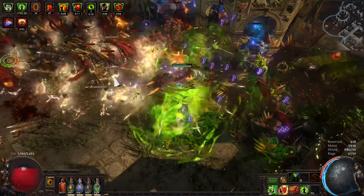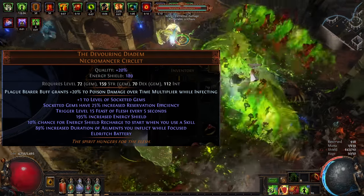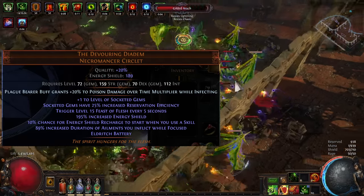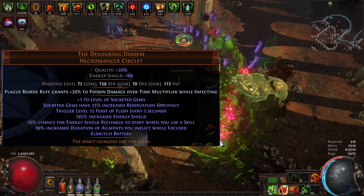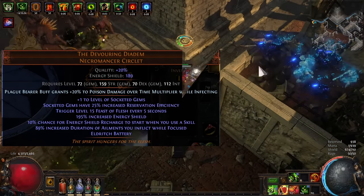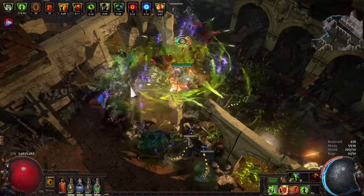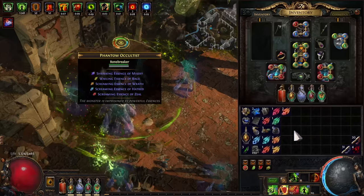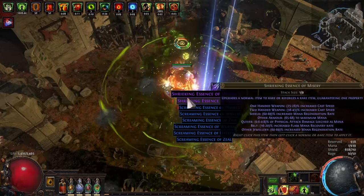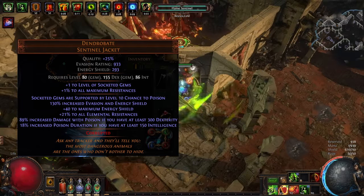One question I've gotten a lot is how do you solve mana on this build, and how do you fit in all your auras? This is why I'm using Devouring Diadem. There are alternatives — you could use a Covenant, spend life instead of mana, and have higher flat damage, though that comes with a cost of spending your life and needing better life recovery. This would allow you to use a rare helmet with mana reservation efficiency and possibly attack-reduced mana cost. When I checked in POB, switching the Diadem for a rare helmet and the Dendrobate for a Covenant didn't noticeably change my DPS or survivability by all that much. So ultimately, I went with a double corrupted Dendrobate to not have to worry about mana for all my secondary skills, rather than just Poisonous Concoction itself.